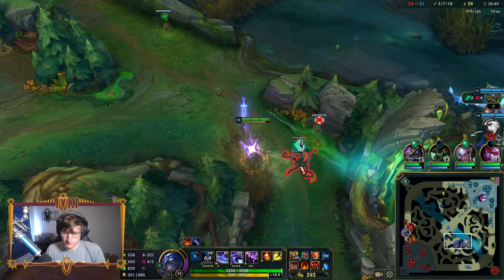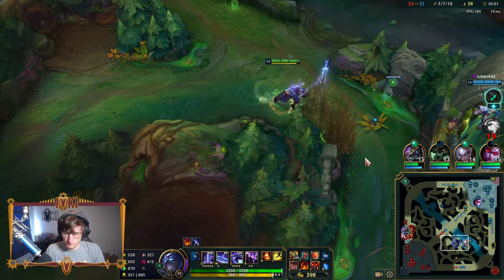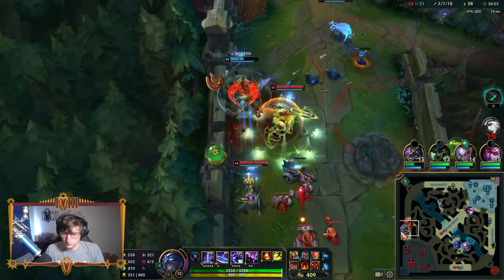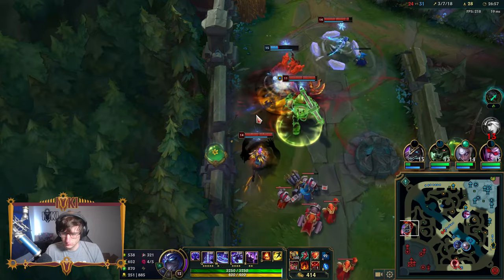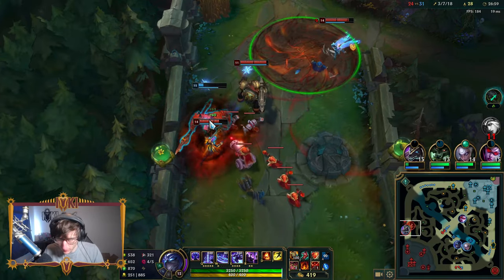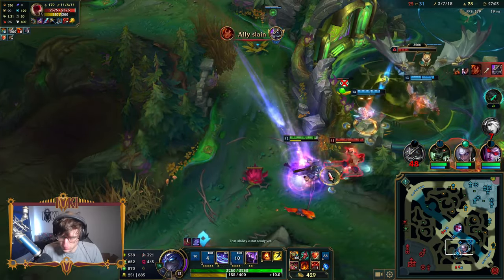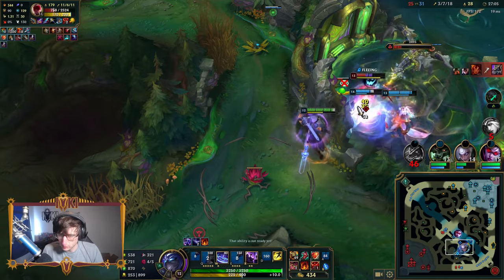For that sort of thing, Q gives you increased attack range, so when I'm clearing a ward, I want to use Q so I can clear it from a longer range and be safer. I don't think I should ult here — we're playing for the win condition. We don't want to waste it.